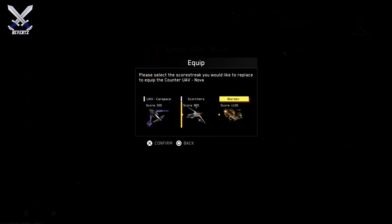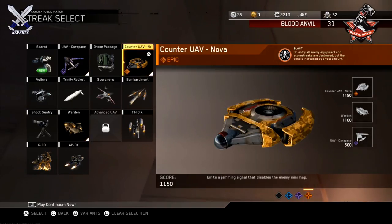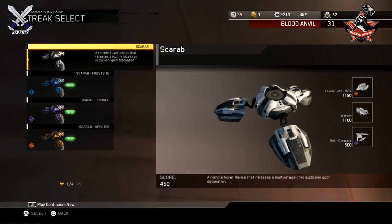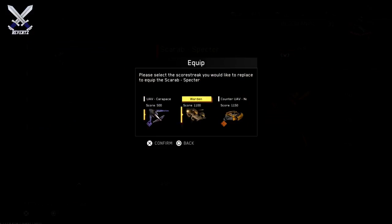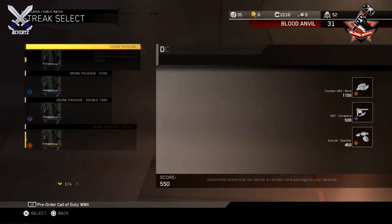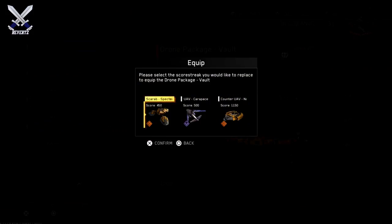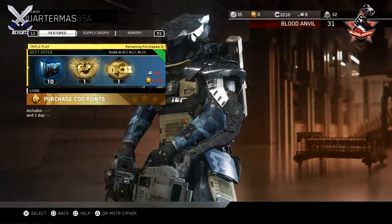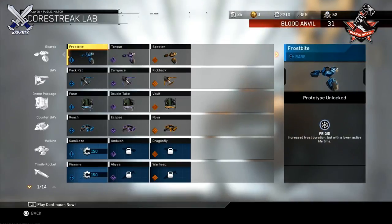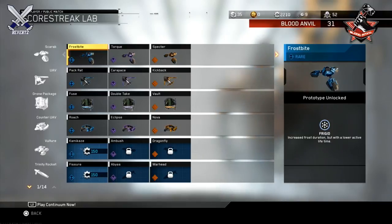I honestly don't see that much of a problem with these scorestreak variants like I thought initially. I want to see how they play out since they just literally came out live. That's really how you're going to be able to purchase and use these variants. I'm going to try to play these a lot more and see how they all work out, and I might make another video with my thoughts. I really do feel this is a huge change to the game because we've never really seen something like this before in Call of Duty history.